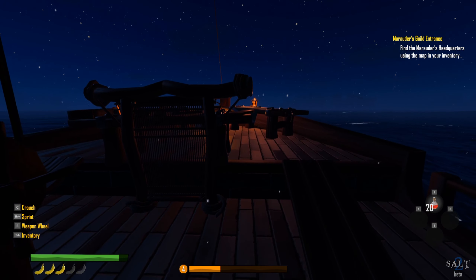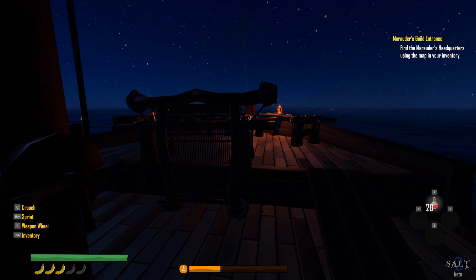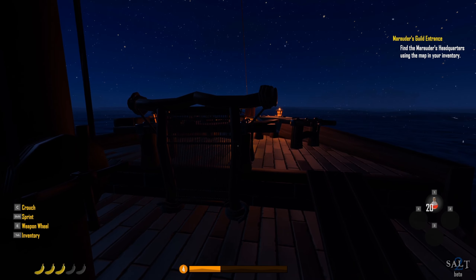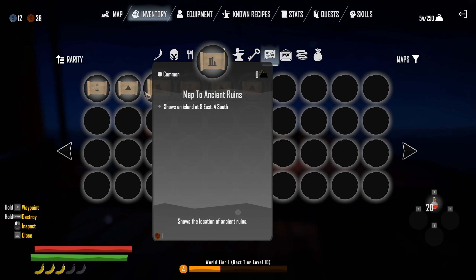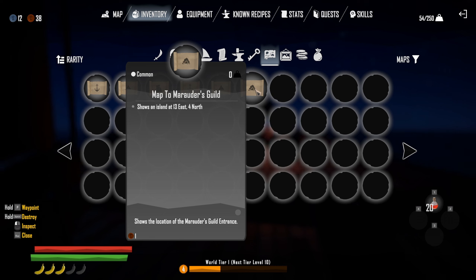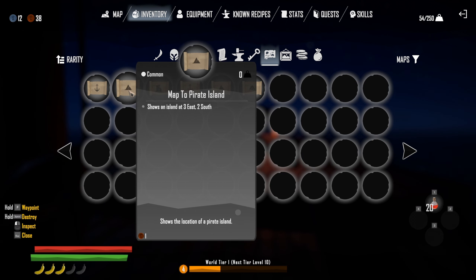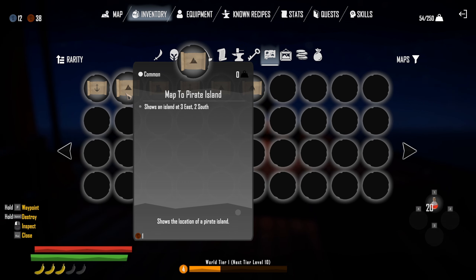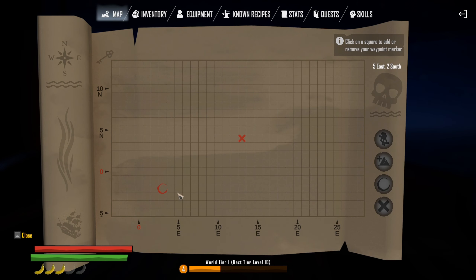All right, we're good to go. Let's look at our map and see where we need to go — in fact we'll do it next episode. Is this where we want to be? Two east, three south — find the Marauders headquarters using the map in your inventory. Let's make sure we've got the right waypoint selected. Map to the pirate island, map to the ancient ruins, map to the seaport, battlemaster island — have no idea. Marauders Guild: thirteen east and four north. Seaport: eight east, four south. Pirate island — did we already take those guys out?